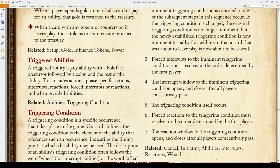A triggered ability is any ability with a bold-faced precursor followed by a colon and the rest of the ability. This includes actions, phase-specific actions, interrupts, reactions, force interrupts or reactions, and when-revealed abilities. The important thing to note is that it specifically means these words: you're looking for bold-faced labels like challenge action, intrigue action, martial action, interrupts, reactions, or force interrupts or reactions.